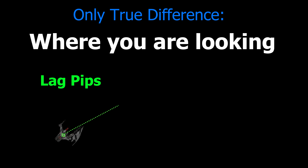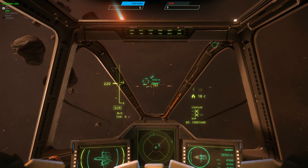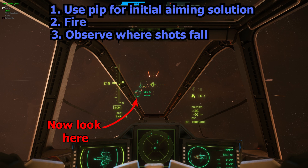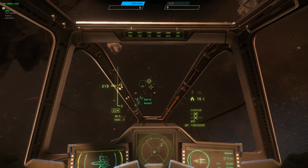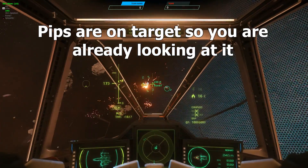For lag pips, you are looking at your target so that you can drag your pips onto it. For lead pips, you are looking at the lead pips, which are offset from the target in its direction of relative motion. First, aim corrections. The pips will never be fully accurate, so while in combat, pilots should use the pips to create an initial aiming solution, start firing, then look at their target, watch where the projectiles fall relative to the target, and then correct in that direction. This necessity becomes more apparent at high relative velocities and accelerations. For lag pips, you are already looking at your target, so this transition is easy.